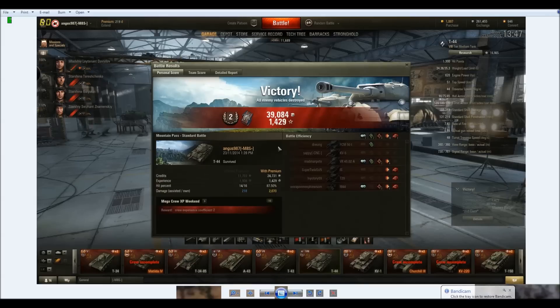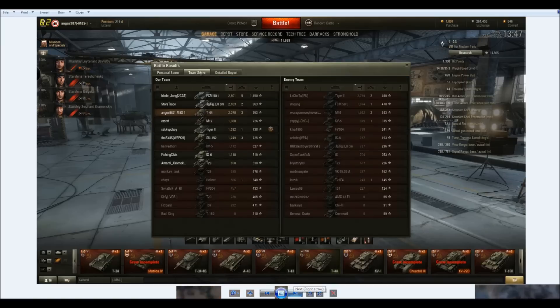To be honest, the after-battle card is not really spectacular. 2,070 damage, 218 damage assistance, 2nd class mastery, and five kills for effect. It was worth 39,000 credits with 1,429 XP. Got third on the XP list at 953 — so it's up near a thousand, getting in the right area.